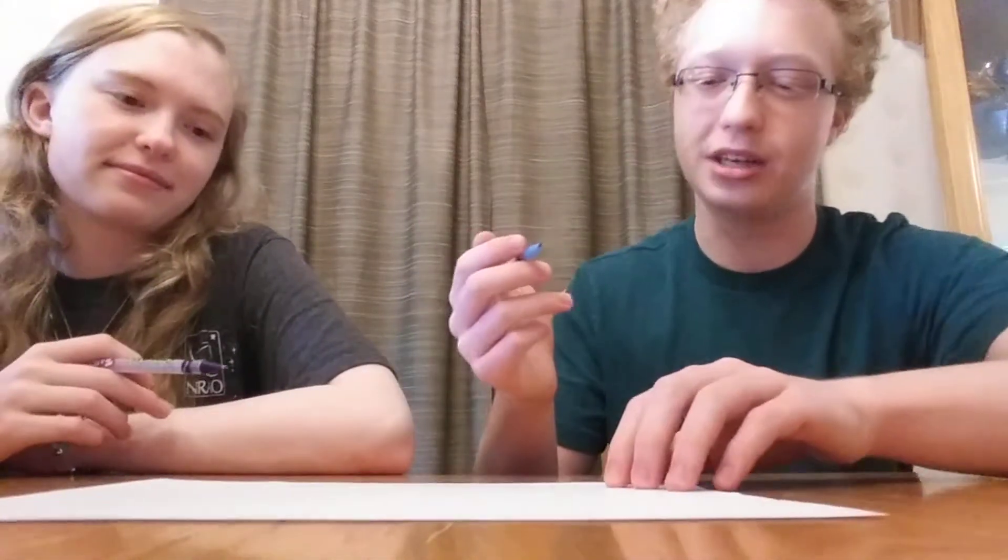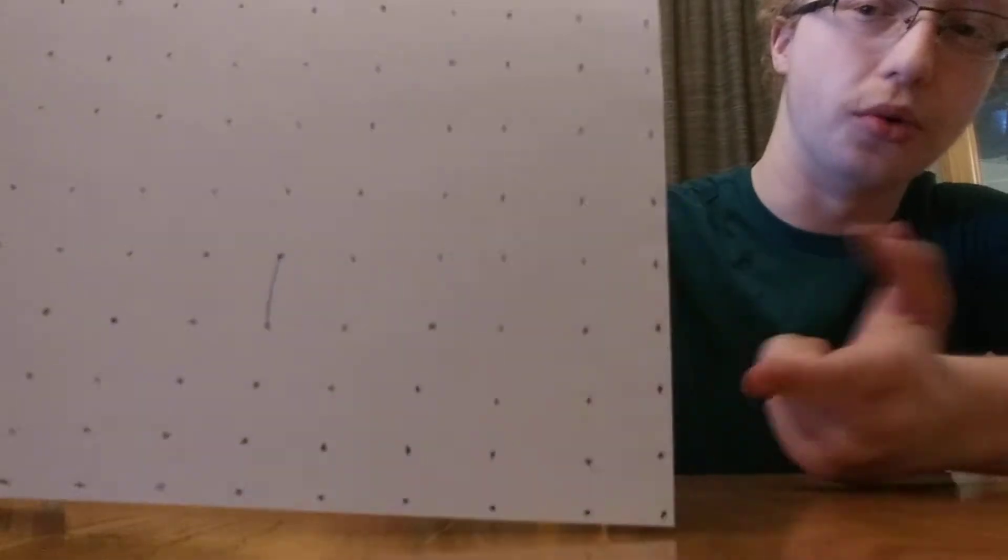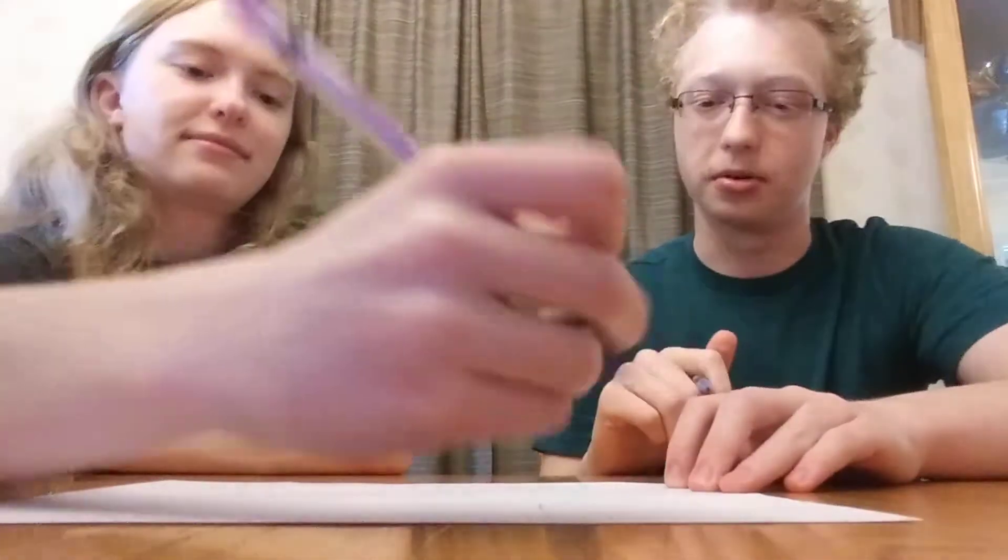So what you do is you take turns, and we'll show this here in a bit. You take turns drawing lines — you'll draw a line connecting two dots, and then the next person goes drawing a line. And that's why it's going to be useful to have different colors. Now, the goal is to make boxes, so obviously this isn't a good move because now Yvonne can finish the box.